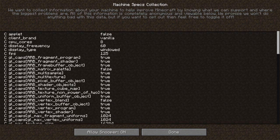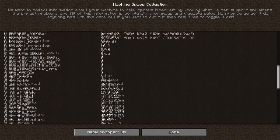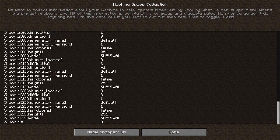Snooper settings — this is just whether or not you want to allow Minecraft to collect data about your game and send it back. I have it on. So far I have not found any information where it's a privacy issue. And controls — this is the other screen you want to look at.